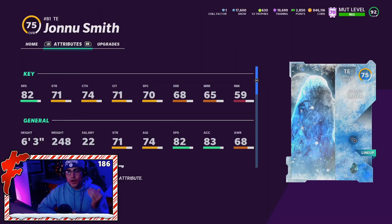Before we hop into Jonnu's stats, I want to go over how you get the 92 overall Jonnu Smith because EA did a bad job explaining how to power up these cards. If you're having problems finding the card, you're probably looking for the 92 Jonnu Smith in the auction house, when you should be looking for the 75 overall Jonnu Smith with the frozen ice block on his card art. You're not going to find the 92 on the auction house — only the 75.